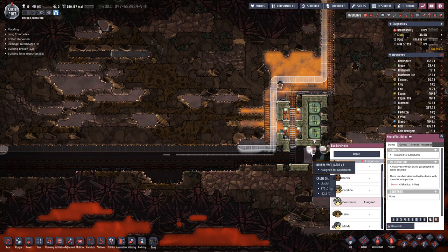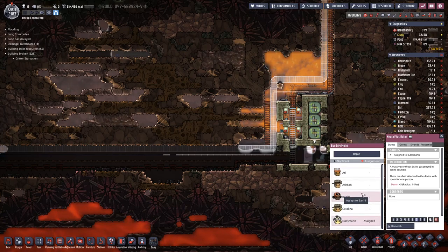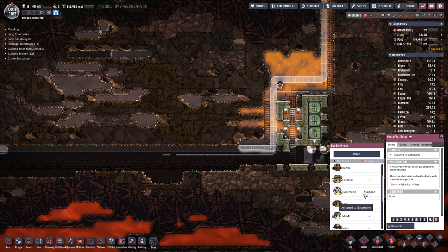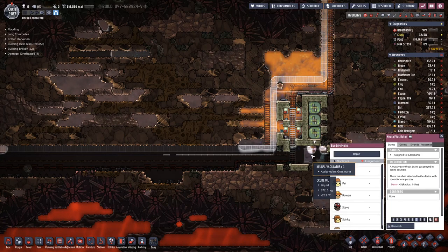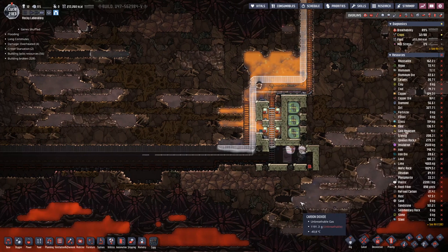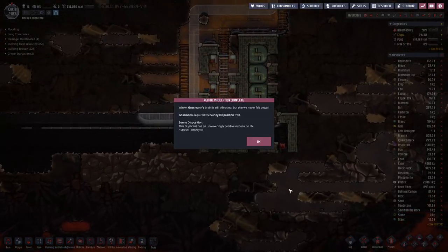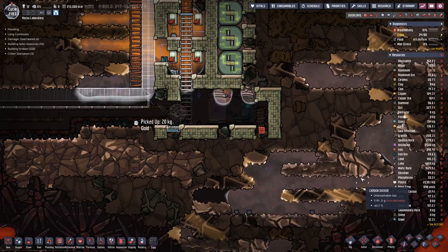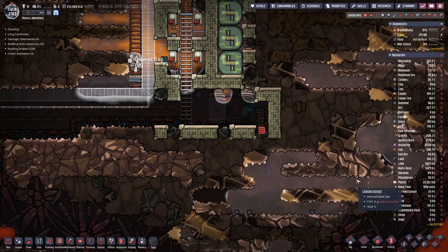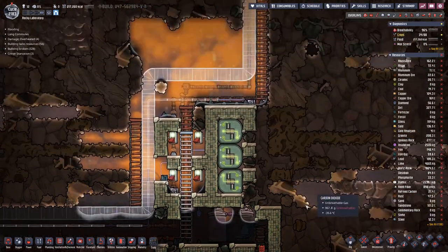Here we have the neural facilitator that I already used on two of my duplicants — I think it was Pey and Ruin — with overall good results. Now let's do the same for Gossman and see what the results are: minus 20 percent stress. Not that stress is an issue right now, but you never know.